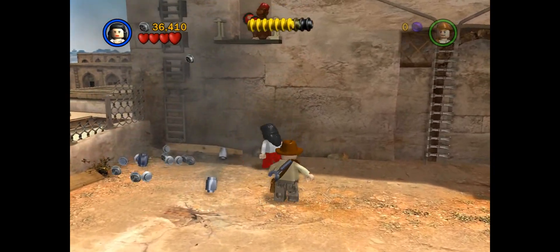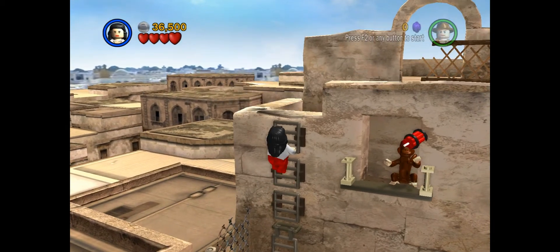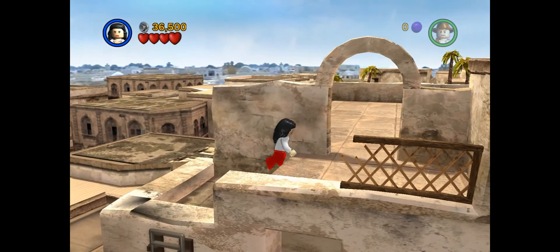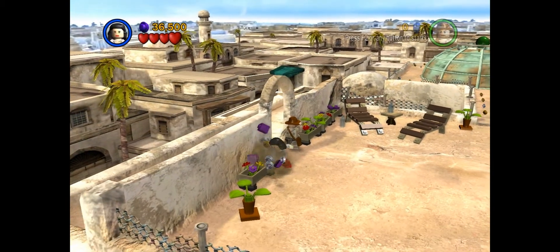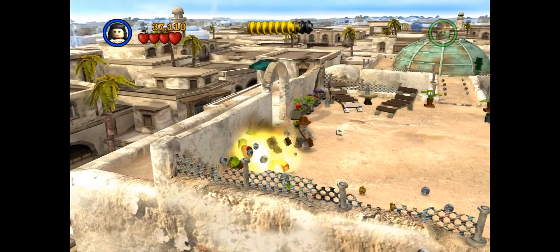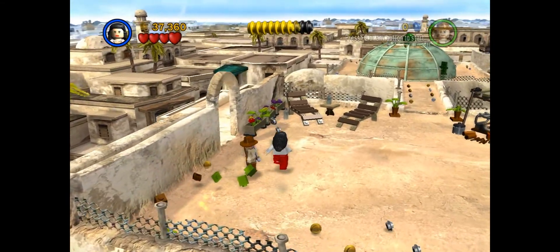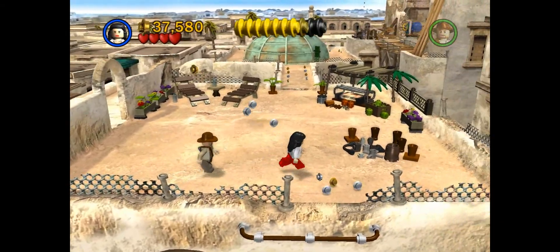There we go. That blows up, and we got a ladder — we can continue on. More stud gathering. Plenty of stuff destroyed here. Another chest to get up here too. Last one we can actually get in story mode.